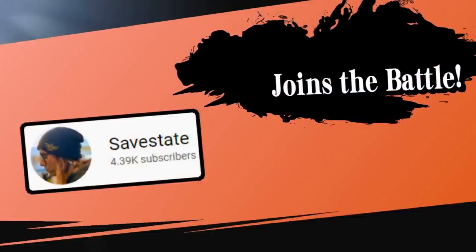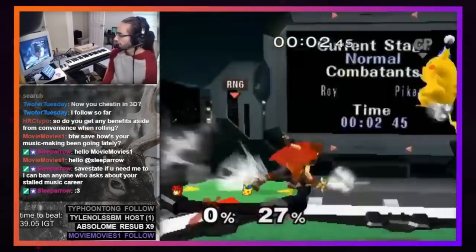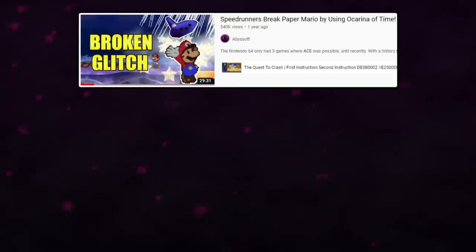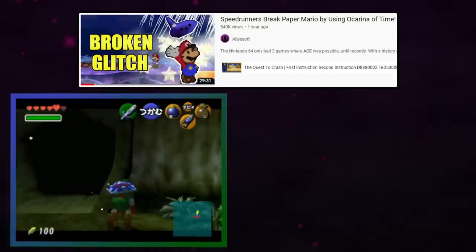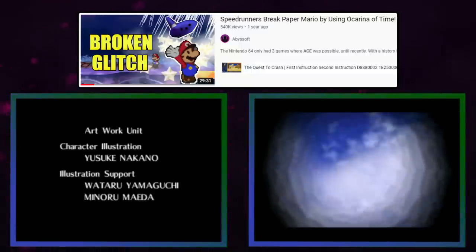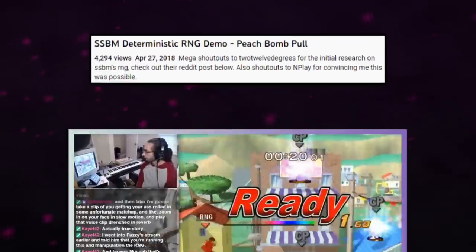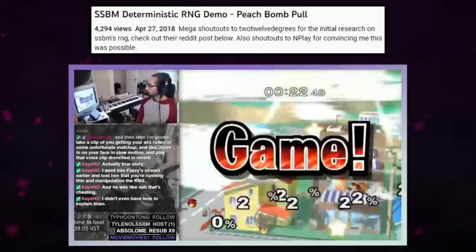But all of that changed when Save State joined the battle. If you're unfamiliar with Save State, they've been involved with some of the biggest glitch discoveries in speedrunning history, like the stop-and-swap credits warp using Paper Mario and Ocarina of Time, beating the OOT demo in Brawl, and the incredible SRM glitch that had OOT beaten in under 4 minutes. Save State was familiar with the work that 212 Degrees had posted to Reddit, and decided to apply it to the All-Stars speedrun, and what they found was game-breaking.